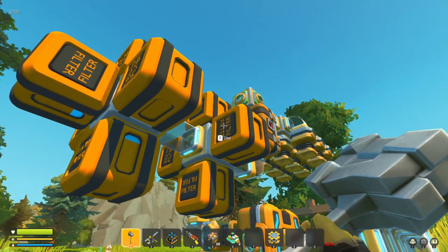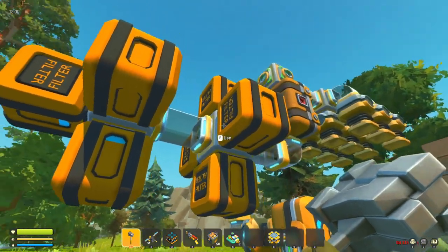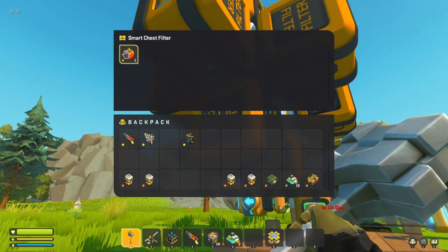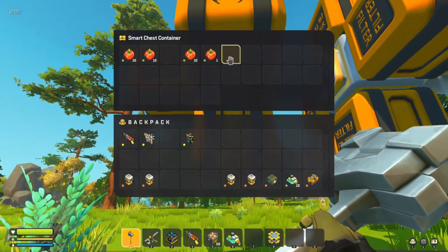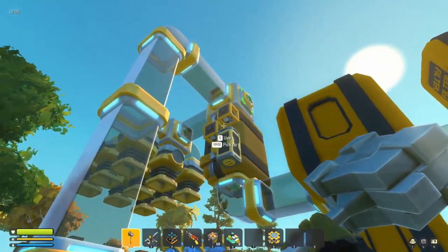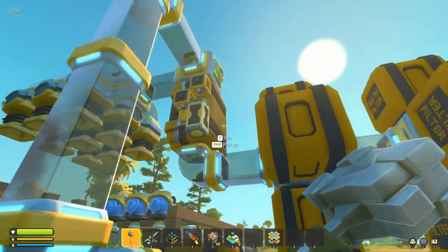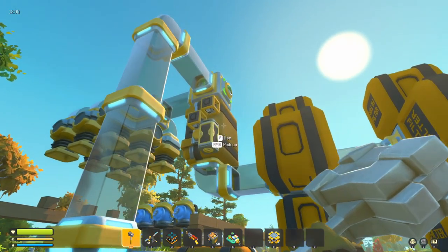These are filtered chests. A filtered chest — you put your item into the filter and then only that item will go into the chest. An example here being the tomato — this chest will take the tomatoes. So this is the filter, and then in the actual chest itself, this is the tomatoes. This is run on logic. Here's my little logic — it's just a little repeater because you need to activate this stuff. It doesn't automatically pull from this chest, so I've set it up on a repeater so it's constantly checking.